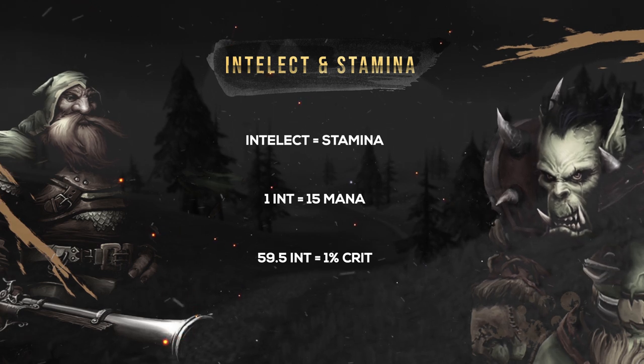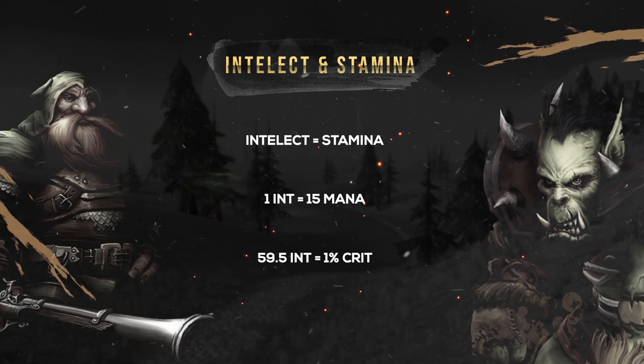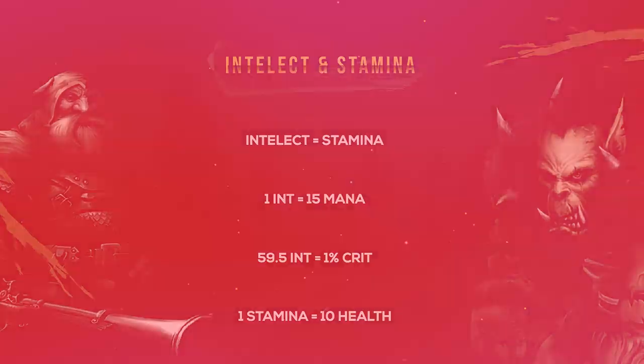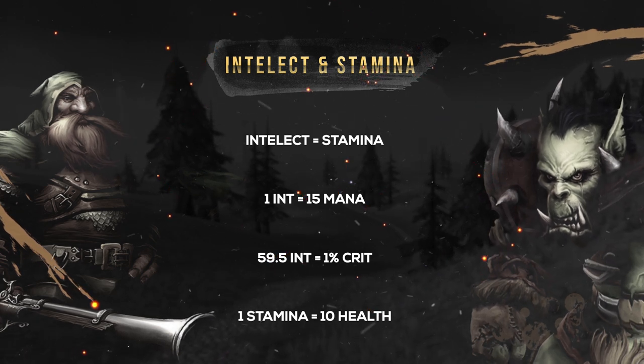Without mana, you obviously just can't cast your spells. A higher mana pool means you can last longer and come out with the win. Stamina directly translates into a higher health pool, with 1 Stamina giving you 10 health.